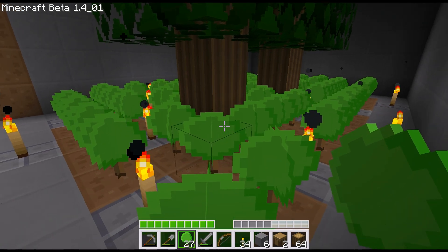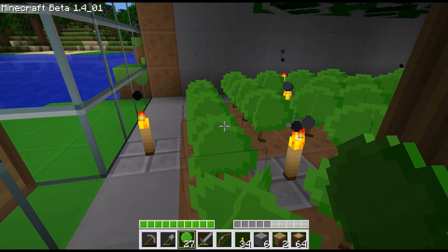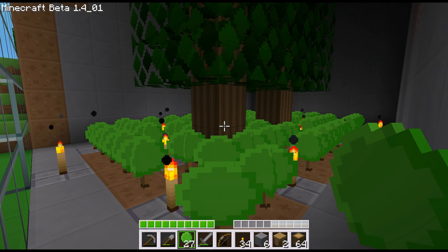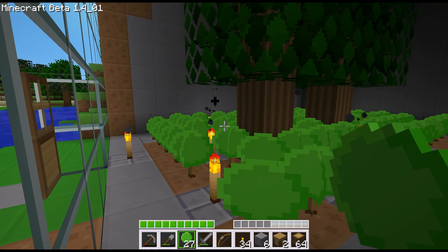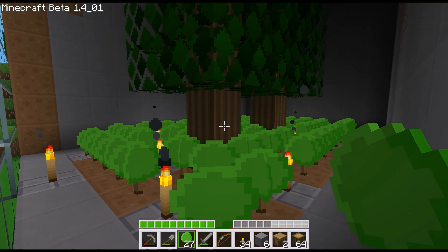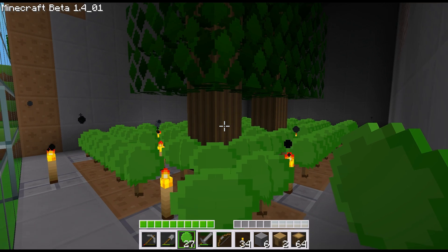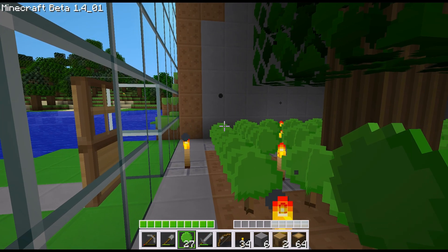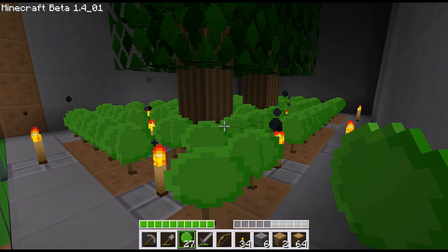Another cool thing about this tree farm is it can be repeated indefinitely. In general, depending on how the random number generator treats you, when you go through and completely clear out all the trees you should usually get enough saplings to replant the entire thing without having to go find more. Occasionally you'll get a little shortchanged, but it's usually only by five or six, so you can just grab two or three trees from the outside world and you'll be good from there.